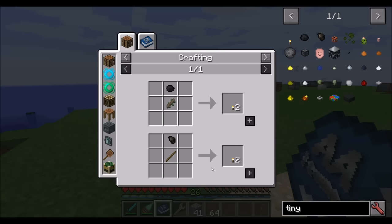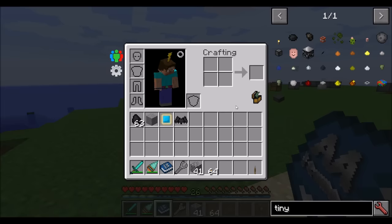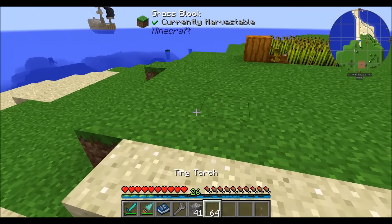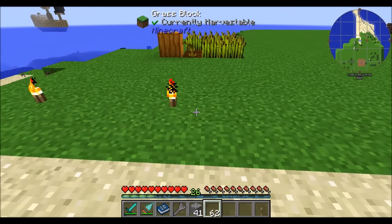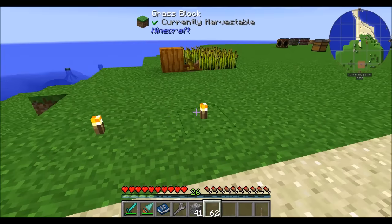Finally, there's the tiny torch. Simply get a stick and one of those pieces of tiny coal or tiny charcoal, and you'll get two tiny torches. It works and acts just like a torch, just looks a little bit shorter. It's tiny.